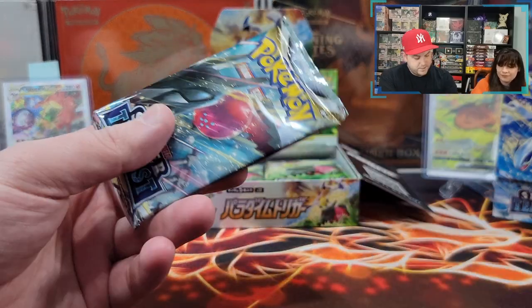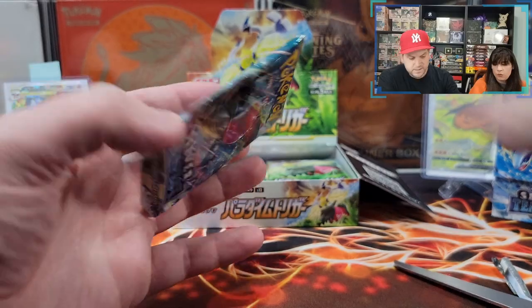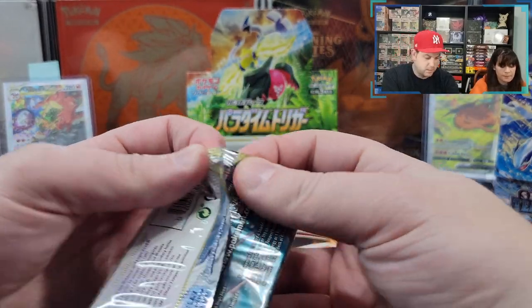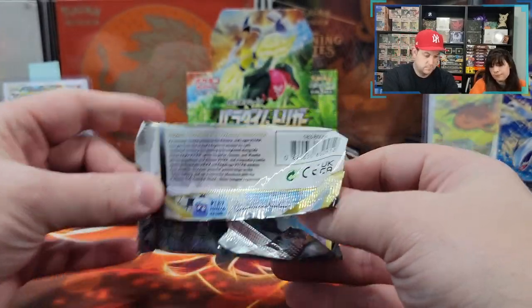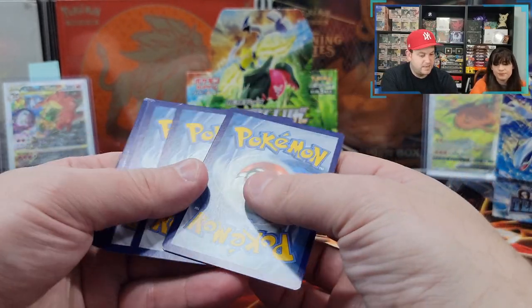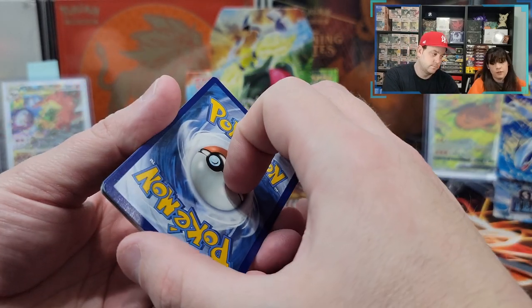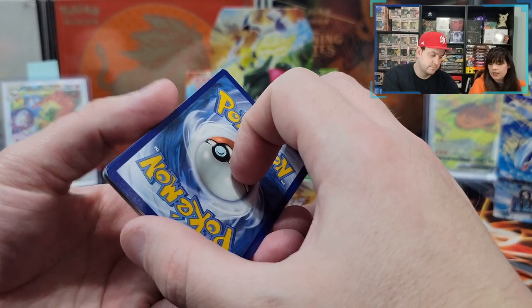All right, we're halfway through, three packs to go. We've gotten two hits — one V and one holo. We gotta do better. We're getting a lot of quantity but not quality hits in my opinion. I would like something like a V-Star now. What's the energy? Oh, a Psychic.